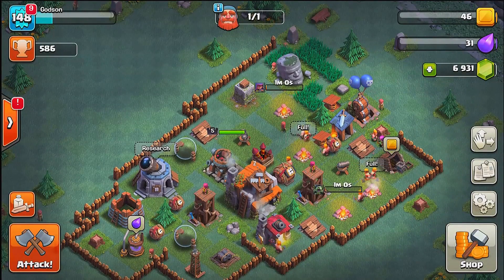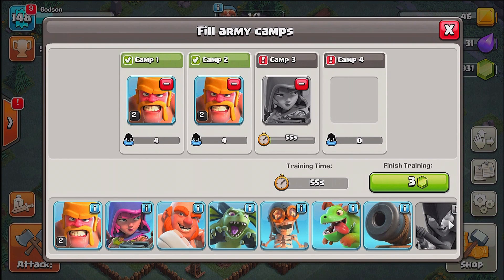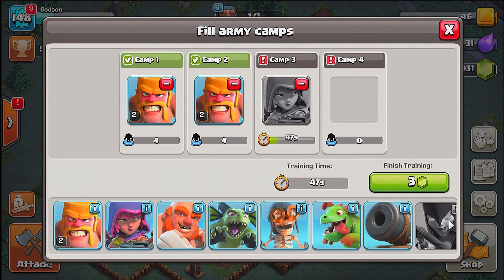We've got one more attack to go, let's try it out. This Battle Machine is pretty epic. I think he's a tide turner because he has so much health — he can just take as many bullets as he wants. We've got wall breakers this time, these guys are ready. We've got troops in our army camp.